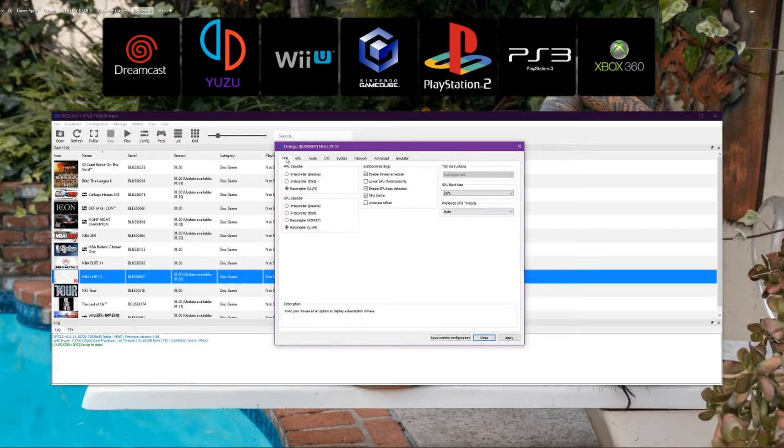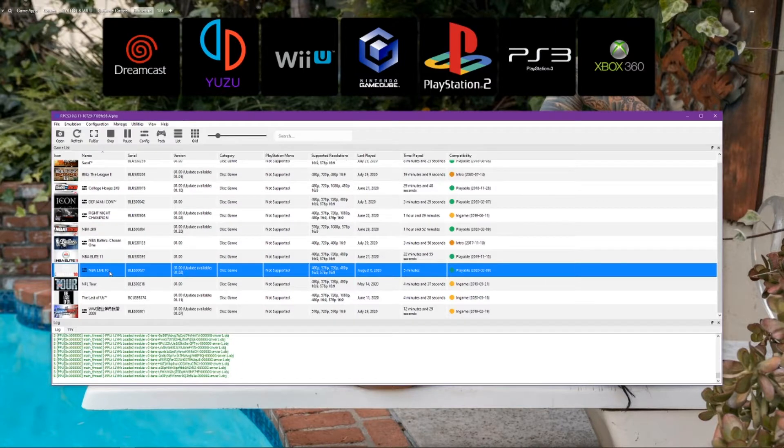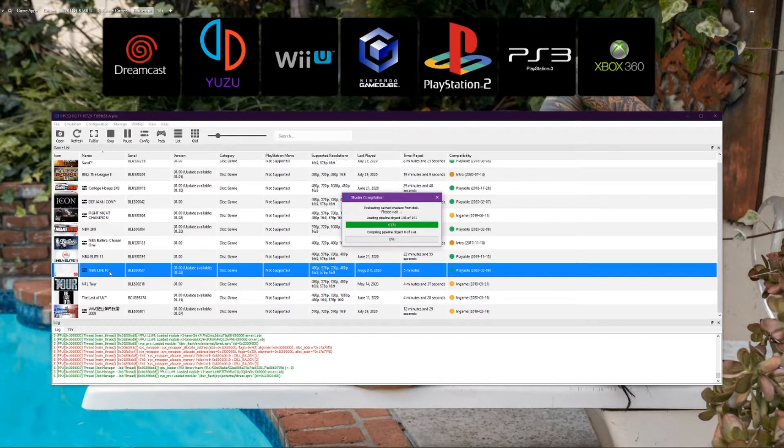For the CPU tab, I did not touch anything — LLE, LLE VM, everything you see right here I left alone. When I save my customization I'll load the game up so y'all can see. My game loads up fine. I've already built the shaders, and I'm going to show y'all that this works perfectly fine.